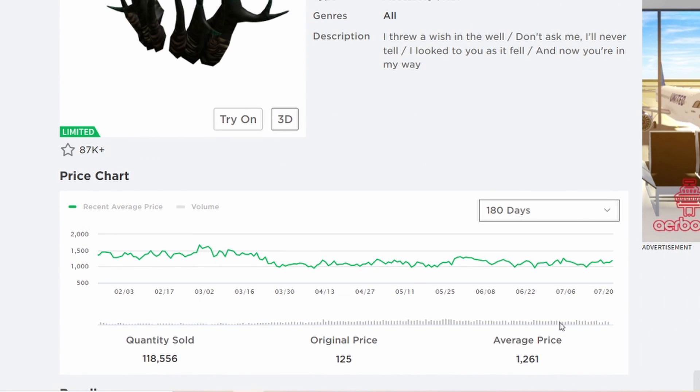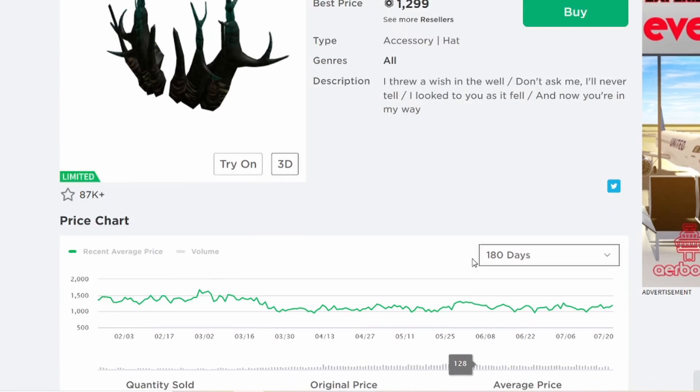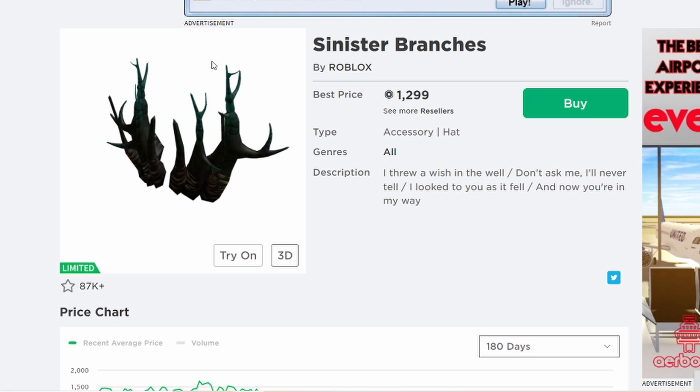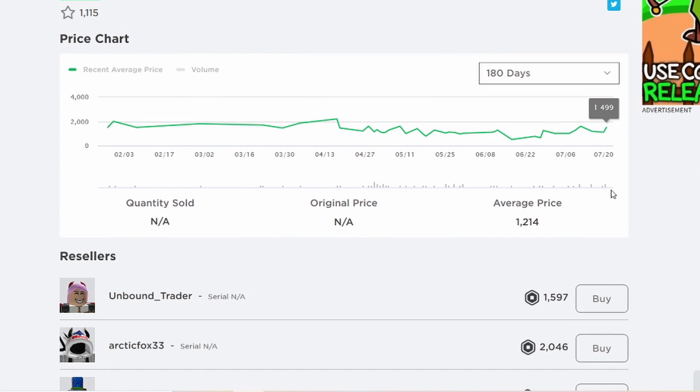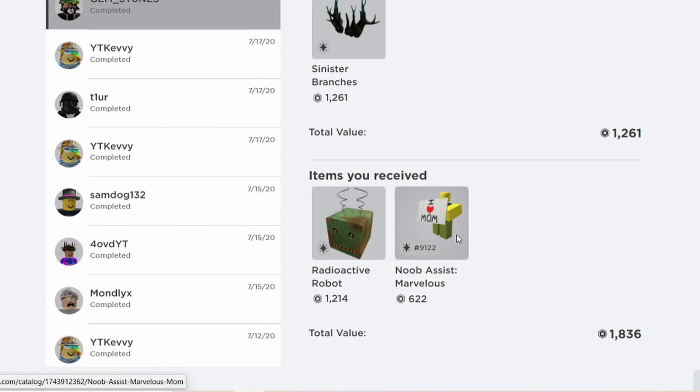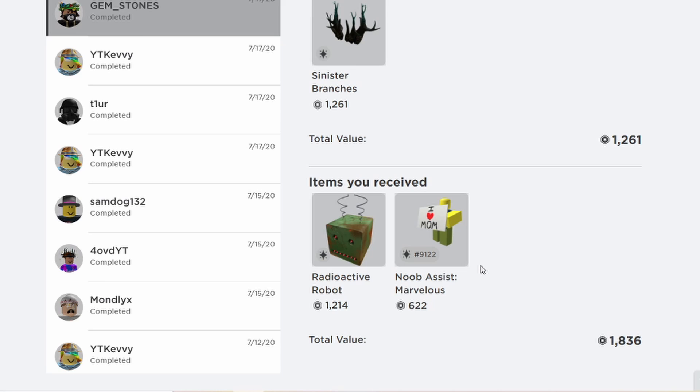Sinister Branches averages around 100 sales a day — it has a lot of demand and looks really cool. But when you go to Radioactive Robot, you can see it barely sells — maybe five times a week. You can already tell the difference right off the bat. Because of this difference in demand, I was able to give Sinister Branches for this no-demand item plus another item and get a 600 win.